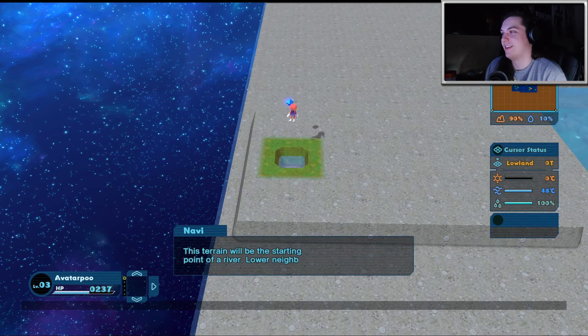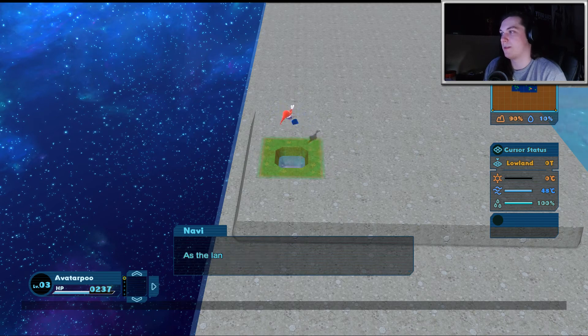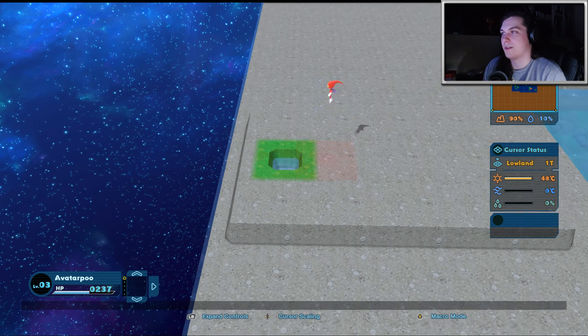Oh wow, that was like nothing. The terrain will be the starting point of the river, lowering neighboring land to connect it to water. By doing this, you can proceed to create a river. If you extend a river, you can obtain even more river sources. You see that green land surrounding the river? As the land around the river starts to soak, over time the land will turn green. Now let's start making a river — lower the neighboring ground. Be aware that two rivers won't connect unless the adjacent land is the same height or lower.